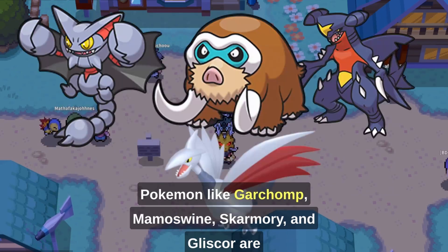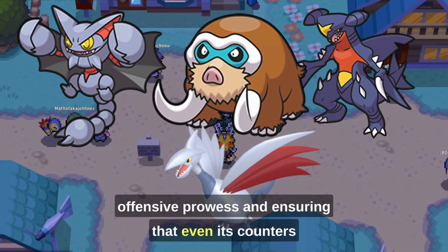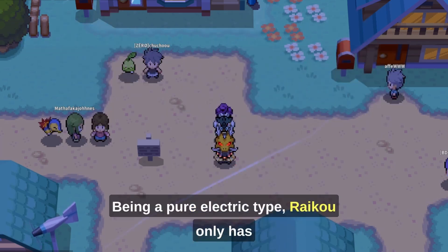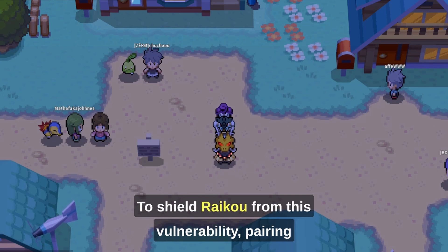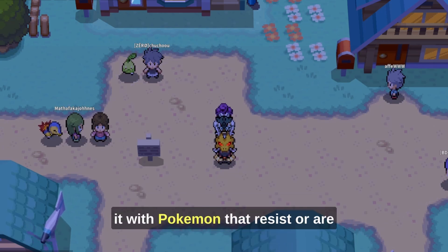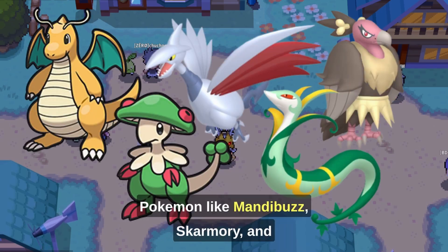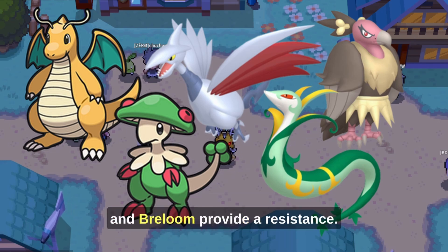Pokémon like Garchomp, Mamoswine, Skarmory, and Gliscor are excellent at setting up these hazards, complementing Raikou's offensive prowess and ensuring that even its counters think twice before switching in. Being a pure Electric type, Raikou only has a single weakness to ground-type moves, making team composition crucial. To shield Raikou from this vulnerability, pairing it with Pokémon that resist or are immune to ground is essential. Pokémon like Mandibuzz, Skarmory, and Dragonite offer immunity, while Swampert and Breloom provide a resistance.